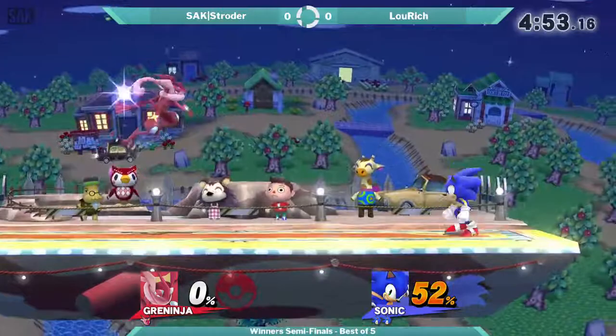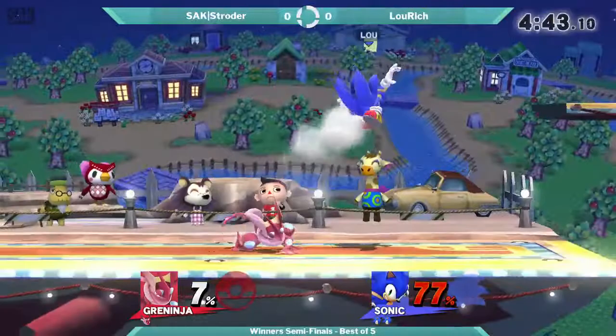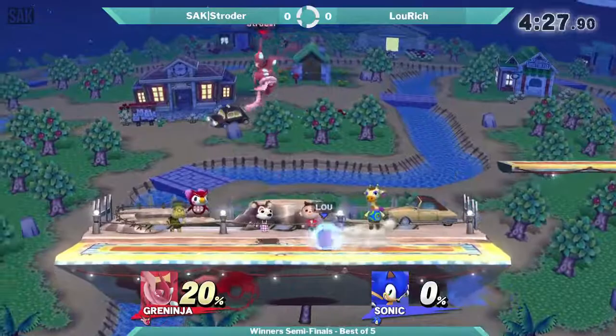Alright, let's see — he's got the stock advantage. I was surprised that Up Smash actually landed towards the bottom of the stage, forcing Sonic to go outside. Nice downside of Up Smash. I'd say that would be Stroder's go-to KO move right there: down tilt into Up Smash. Gets a kill, there you go.